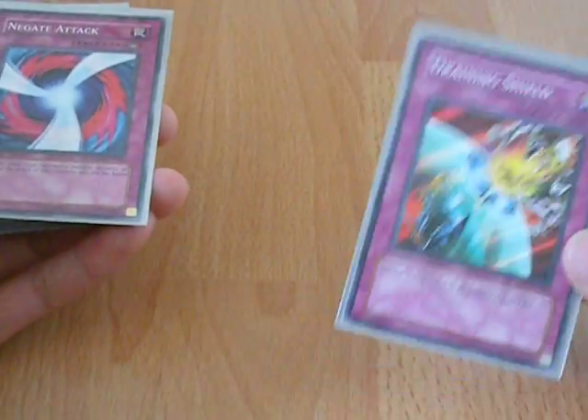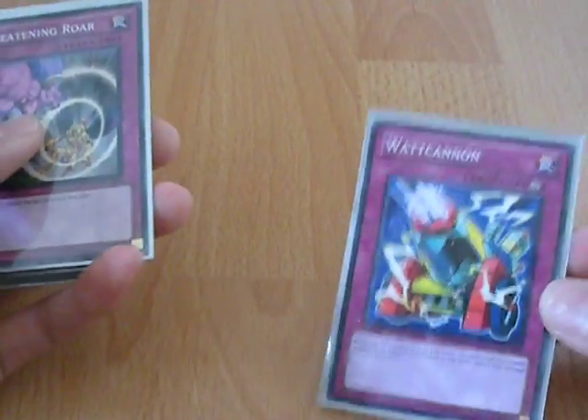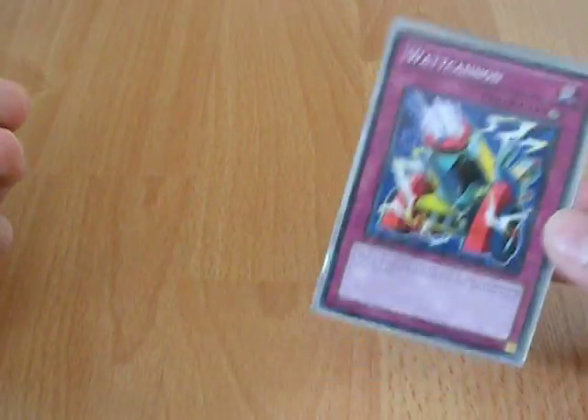Draining Shield — just to stop attacks. I'd like to replace this with something better but I'll deal with it for now. Negate Attack — same reason as before. Watt Cannon — I only run one because it may seem really nice to have three: on the field, summon a Watt, they take 1800 damage. But really it's a dead draw most times, so just run one.